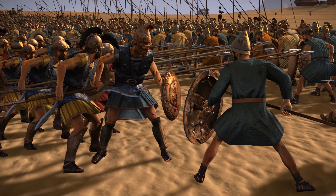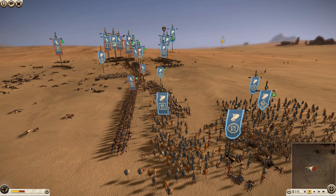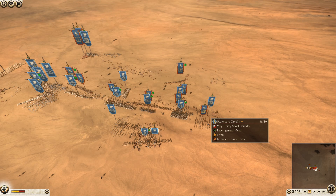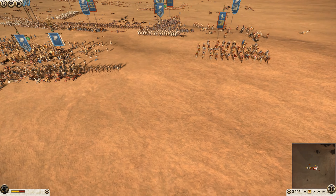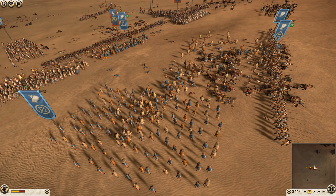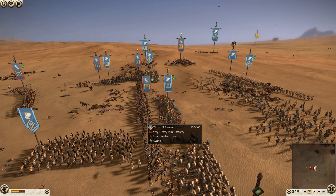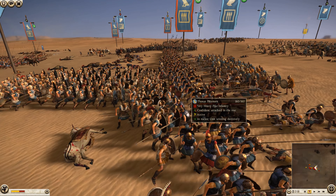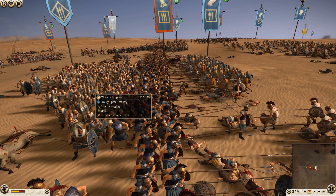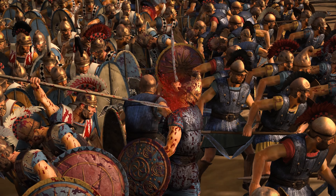We've got these Thorax pikemen fighting these militia hoplites. It's just an all-out brawl here. The lines have kind of formed in the center, but we've got some Ptolemaic cavalry peeling away — I think he wants a good charge on the picked hoplites general, though he is quite well defended by a pikeman unit. The slingers are still firing down on the Ptolemaic cavalry. There's a nice flank with some Thurios hoplites actually getting in behind the Thorax pikemen — militia hoplites holding in front, Thurios hoplites in behind. That's going to cause problems even for elite Thorax pikemen since they don't cope well with being outflanked.